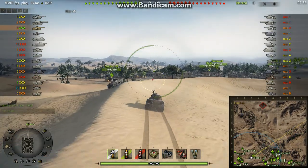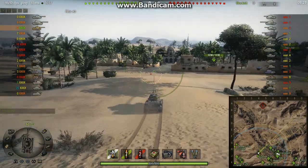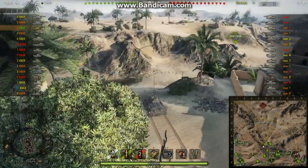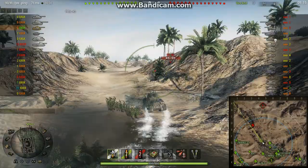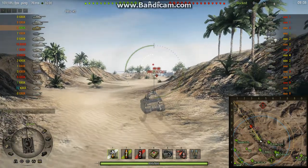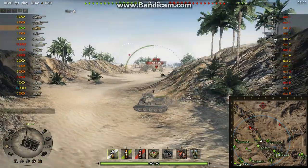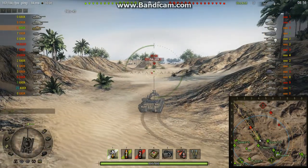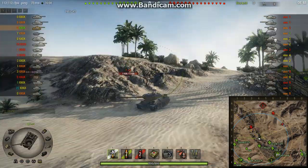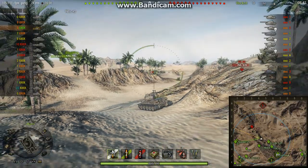I didn't think there were any spotting bushes left on El Haluf, but I was wrong. Watch this. Is that KV-85 coming in any further forward? Does he have any mates? Doesn't look like it. There's always someone in E1. Let's see if we can spot them. I've got binoculars. I've got a bit of camo on my crew. Let's see what we can see.